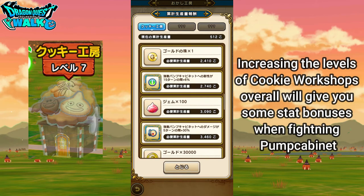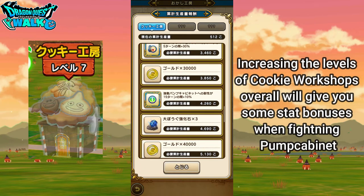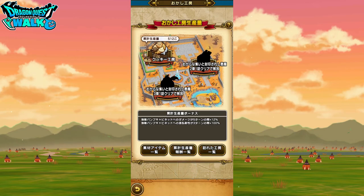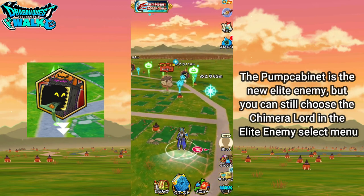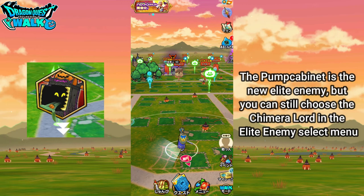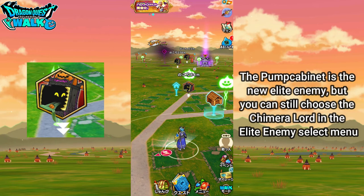That goes all the way up. I think this is the amount that you have actually put into the cookie workshop. So when I have put 4,260 particular items into the cookie workshop, I will get this one. The new enemy is going to be called the Pump Cabinet — it's actually a little bit of a play on words. In Japanese it sounds a little bit more interesting. If you see right over here, that is going to be the Pump Cabinet, the new elite enemy.